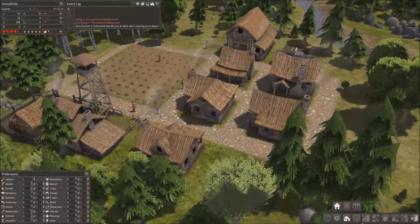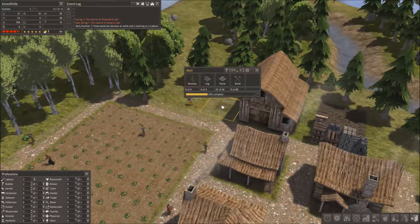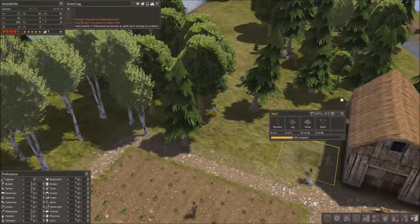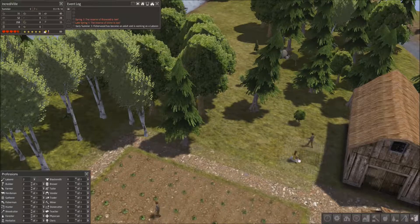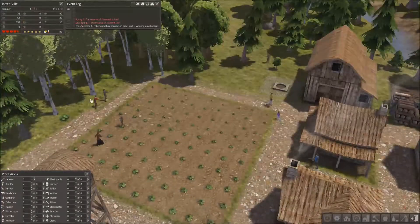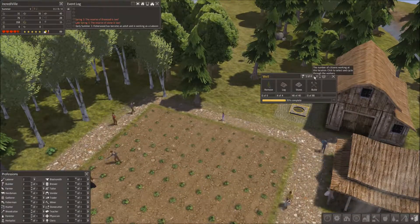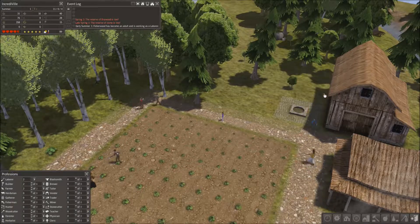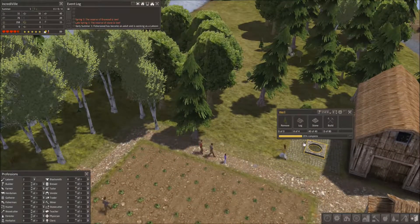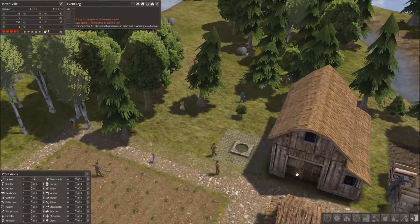We're going to need another house. The well appears to be requiring a lot of builders, which is kind of strange, but there we go — the well foundations have been built and we're going to have some builders working on this. So they're going to go do that right now, apparently. Let's watch them do this.